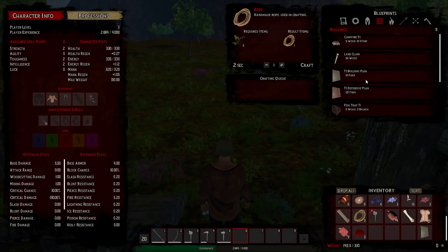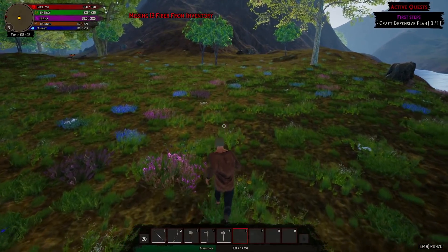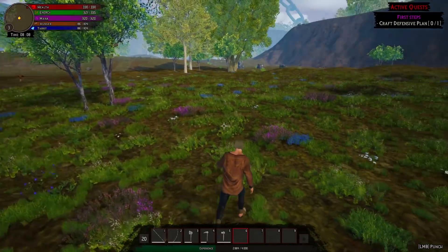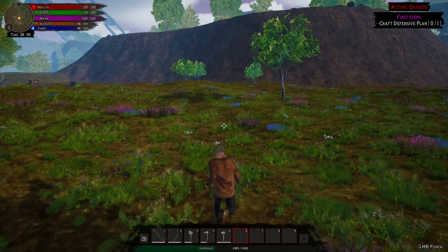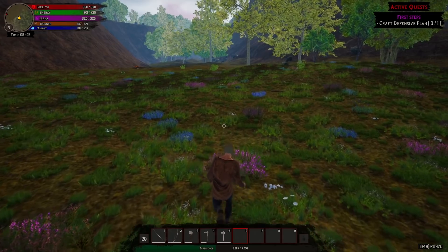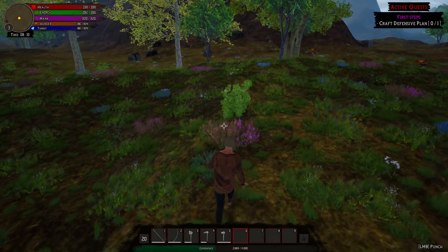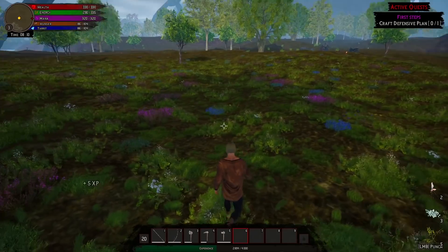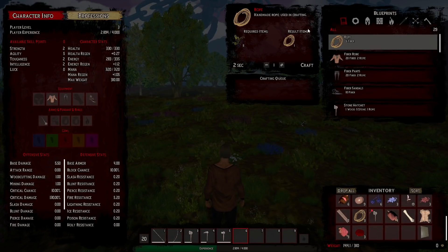Crafted a defensive plan — that sounds interesting. The quest order feels a bit weird — I would have had the player make a bed by now because a spawn point is really important. I also feel like making a campfire might have been important by now. I'm hoping I can make some kind of food that will help me get energy back quicker because my energy takes forever to come back.